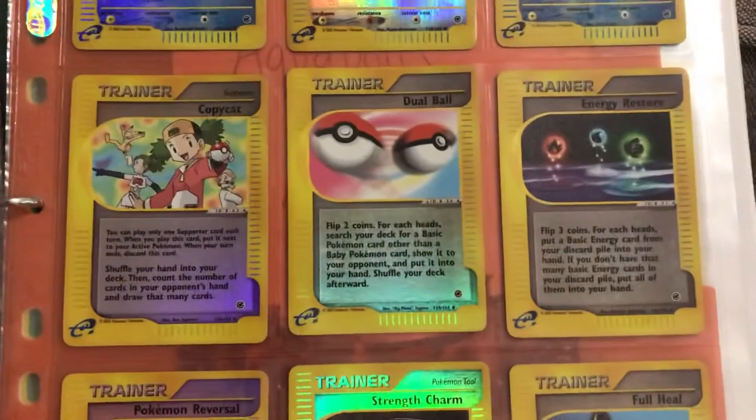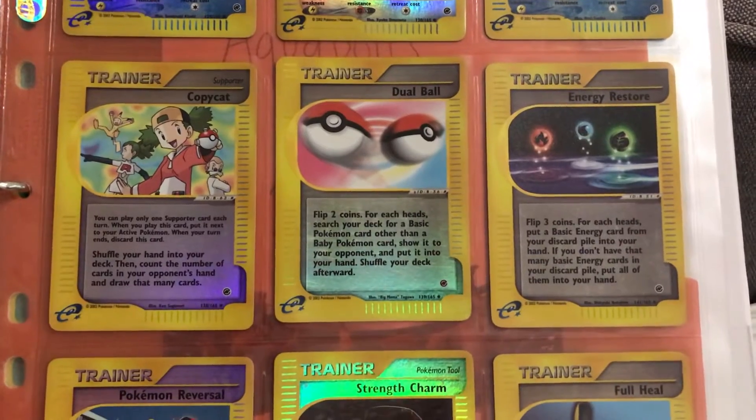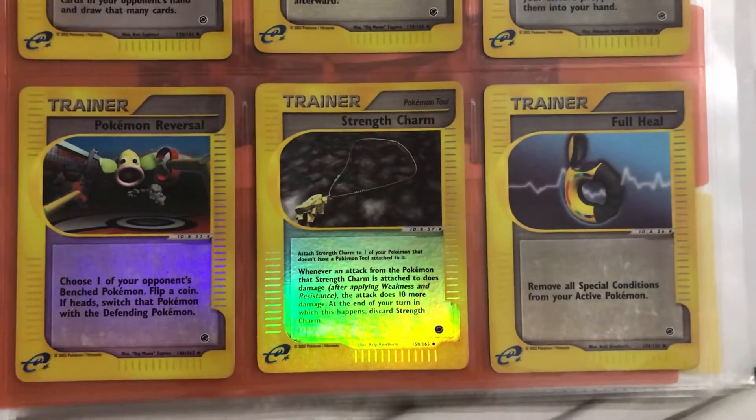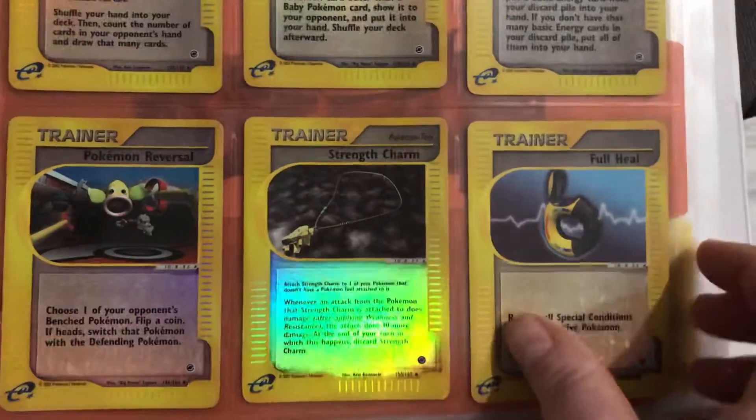This set I actually have a few trainers. I have Copycat, Dual Ball, Energy Restore, Pokemon Reversal, Strength Charm and Full Heal.